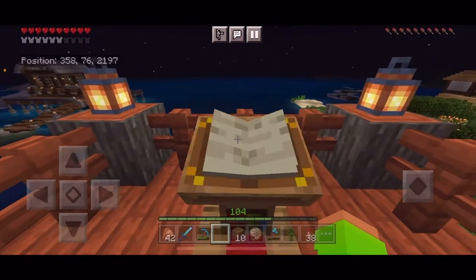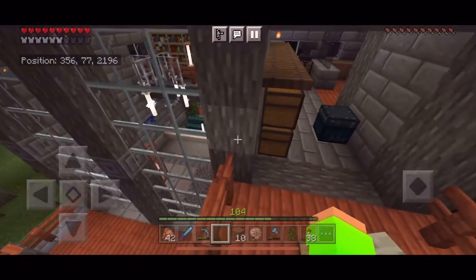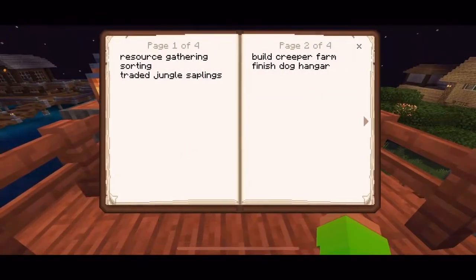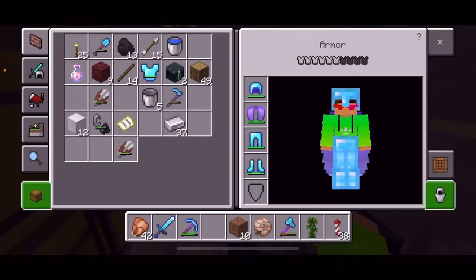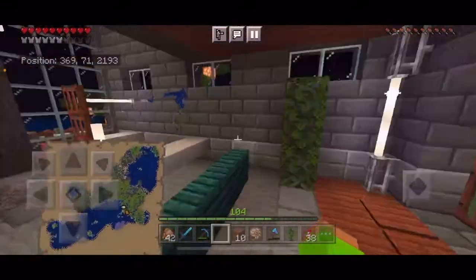For this episode I'm gonna keep the intro nice and short. Basically all I want to do is build the creeper farm and finish the dog hanger. I did a lot of resource gathering and sorting, and I also got some jungle saplings from a wandering trader so I now have jungle wood. My shaders are off - I don't know why, they somehow automatically turned off. I have all the materials over by the location where I'm gonna build the farm, up at the top right of the map in that ocean biome.